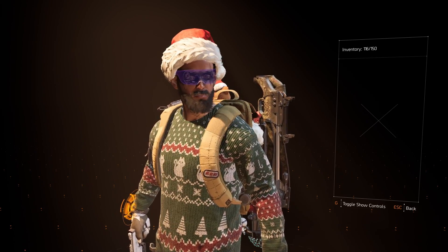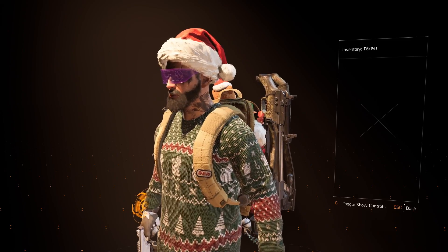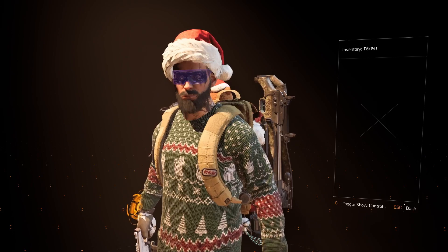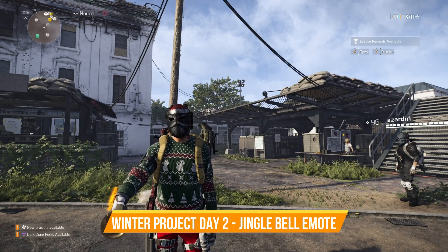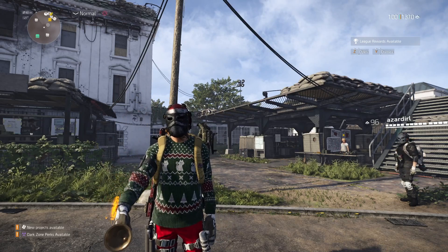First up is Winter Project Day 1. The reward is the Santa Hat and this was a very easy one to do — you simply just head to your Winter Project and donate 20 food. Once you donate the 20 food you'll get the hat. For Winter Project Day 2, your reward is this Jingle Bell Emote. It's a little bit trickier to get this time and there's a riddle to solve.